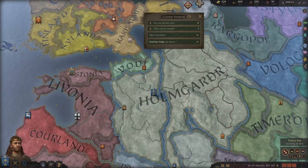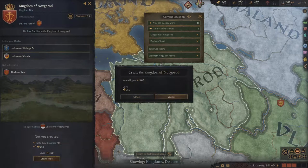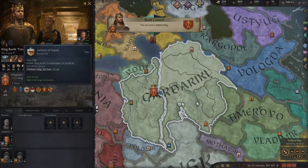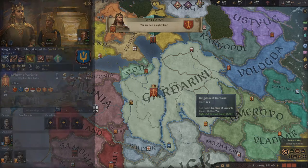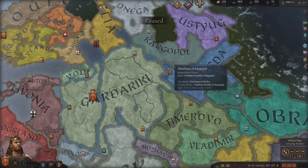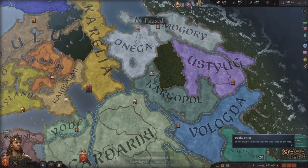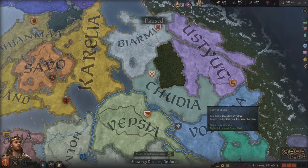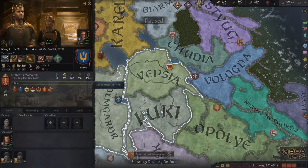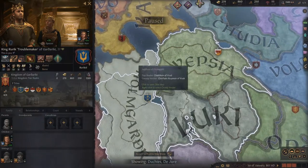Right when you start, you can create the Kingdom of Novgorod title. You have enough gold for it, and it gives you 400 prestige — so that's a pretty good thing to do right off the bat. Once you have more kids and are splitting up your jarldoms due to Confederate partition, you don't really have to worry about it going out of your domain, because they will just be jarls and you'll still have the king title. As you're expanding and taking jarldoms, if you have multiple kids you can give them their own jarldom — that'll keep them from taking counties within your capital duchy, so you can keep all those counties for your heir.